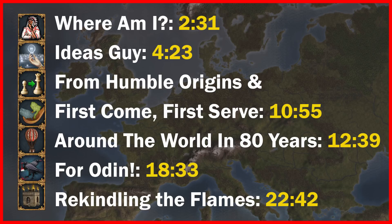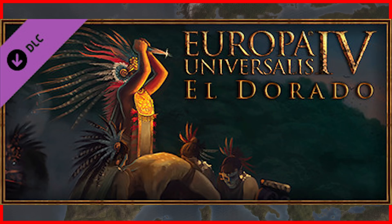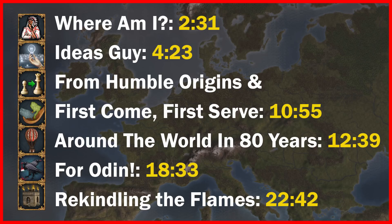There are seven custom nation specific achievements in EU4 and to do any of them you must have the Eldorado DLC enabled. This DLC enables the use of the custom nation designer mechanic, and today we're going to be using this mechanic to do an exploit that allows us to go over the custom nation point limit in a variety of ways that makes these achievements rather easy to obtain. Even with the cheating, some of the achievements are more difficult than others, so we'll be covering those at the end of the video and in more detail.